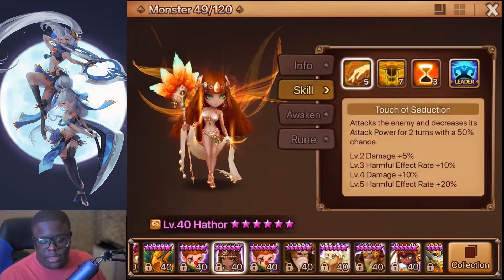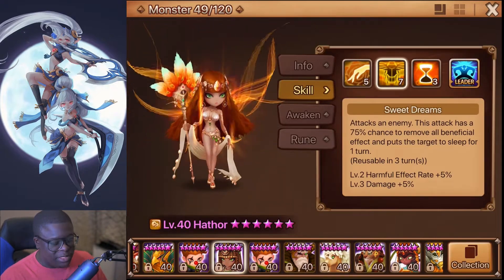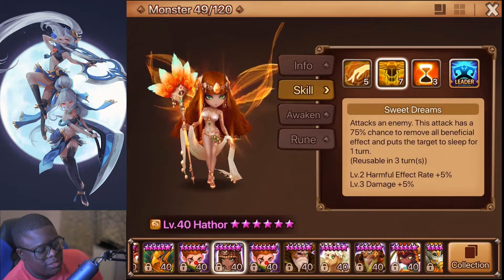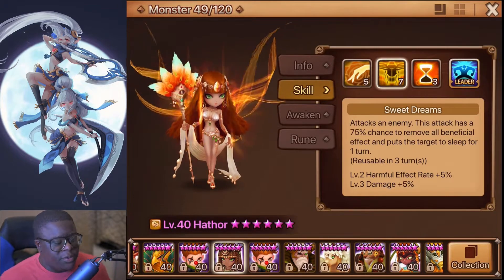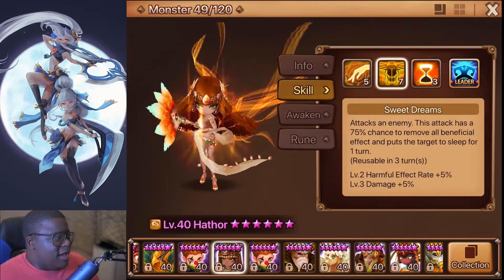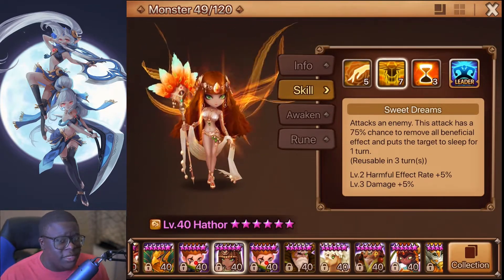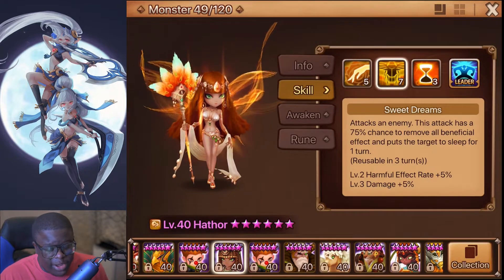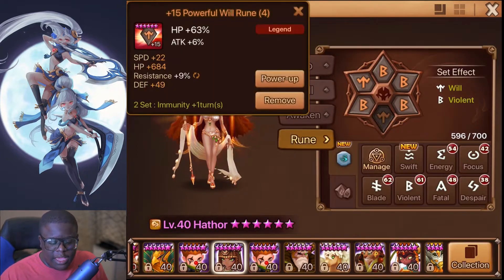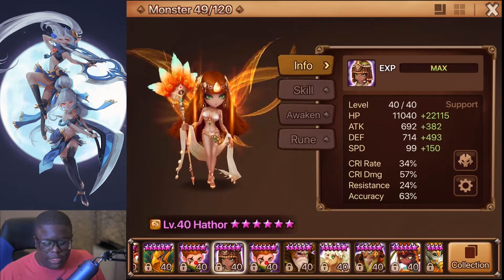Her third skill puts everybody to sleep. Her second skill — excuse me, not stun — also puts to sleep. The strip sleep is pretty good. It's a pretty good, viable RTA unit. If you have one, I would suggest putting her — at least if you're trying to get into RTA — on some of your best runes. Mine's Violent, Whale, Speed, HP, HP. She's definitely a monster I love using in RTA.